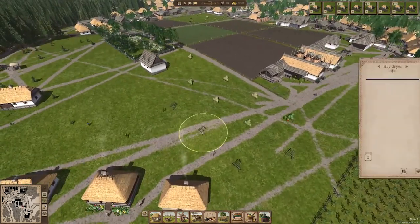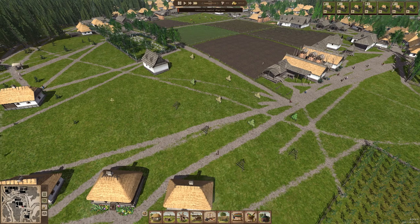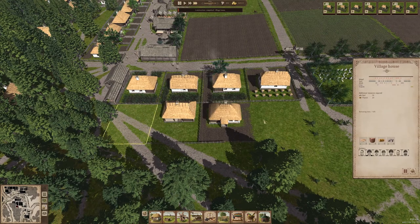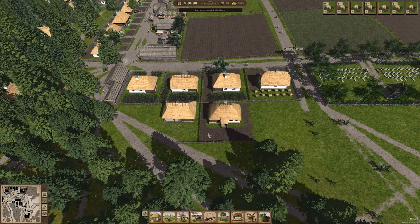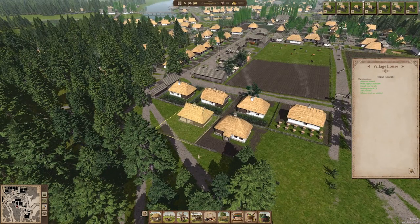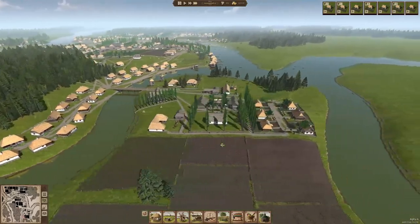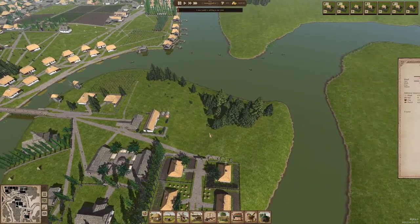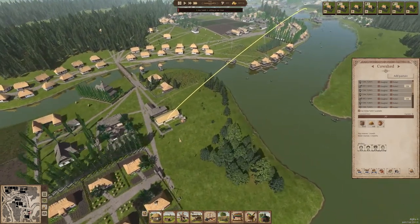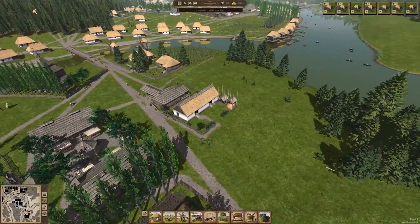Even though I took out a bunch of these hay dryers, we're actually doing fine with supply because these aren't even filled up with grass yet. So I think we're in pretty good shape. Another house down — looks like we have seven more to go. No one has moved in here quite yet, but we are almost at 900 residents, so that's exciting. Things continue to progress. This area down here has not been fully dealt with yet, but they're waiting to remove a lot of these trees. This cow shed is looking pretty good.